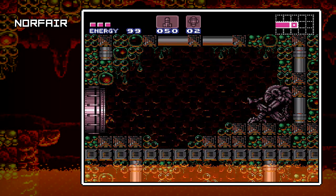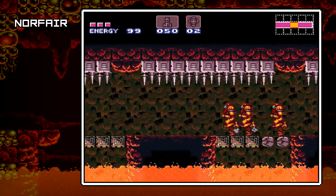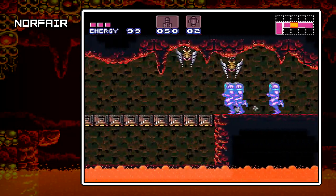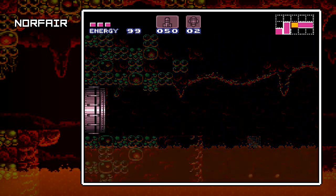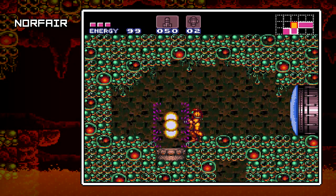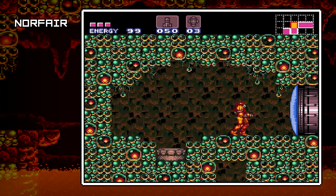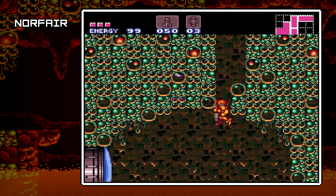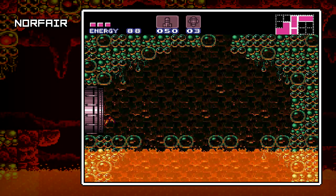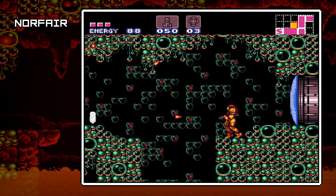It looks like the lava is not waiting for us. Anyway, hold down that run button and there we go — Speed Booster. Awesome move. A lot of things you can do with that too. You can do what's called the Shine Spark move. The Shine Spark is when you're running at that high speed, then you immediately hit down on the control pad, which will activate Shine Spark mode. I've always been unclear about Shine Spark — like I said, not really the best at all this.